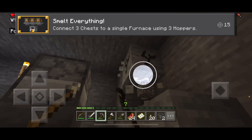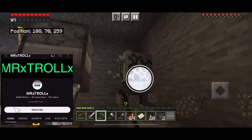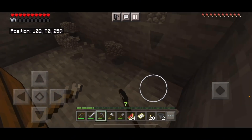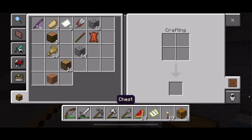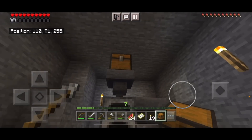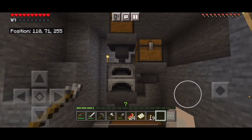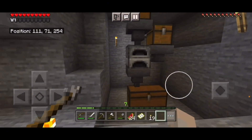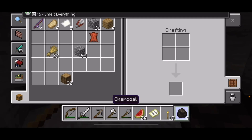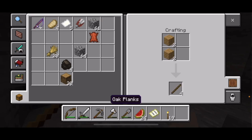We got to connect three hoppers to a furnace and that will give us an achievement as well. So basically that's what I'm doing right now — I'm just trying to connect three hoppers to a single furnace. I don't know whether I actually have to put stuff in it to run it, or if this should work. Three hoppers are connected into it. There we go, that's what I was looking for.